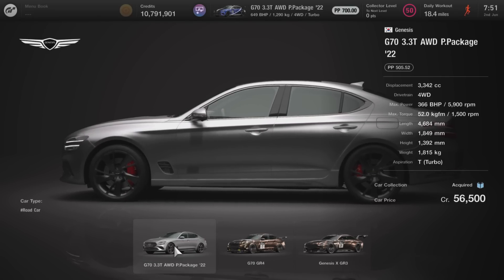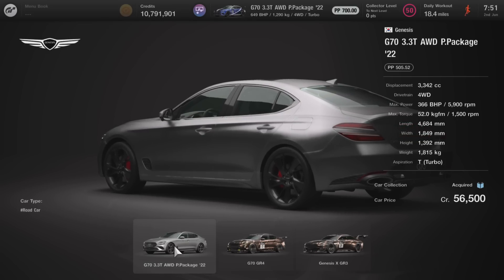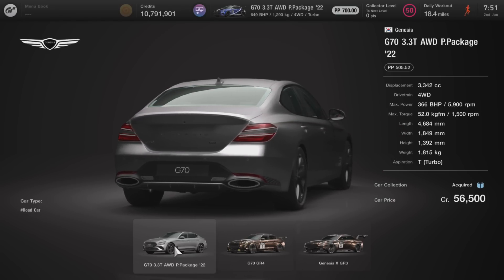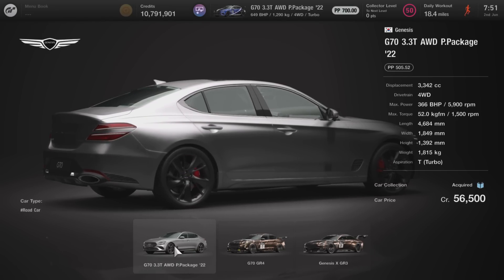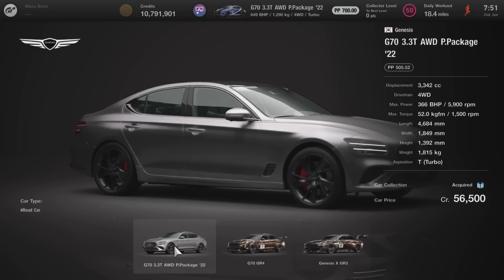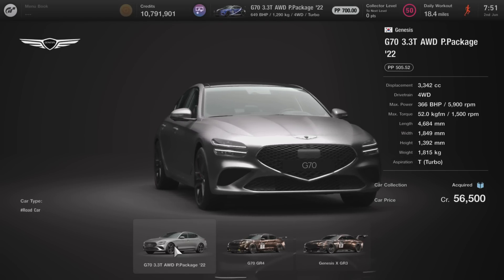The car will retail for 56,500 credits from the Genesis dealer in Asia. It's 4-wheel drive, 366bhp from standard, turbocharged, however it does weigh quite a bit. Overall its PP rating is 505.52. So we're going to have a look at the strengths and the weaknesses and basically play on each of those. Let's go ahead and just check out the car as a whole.